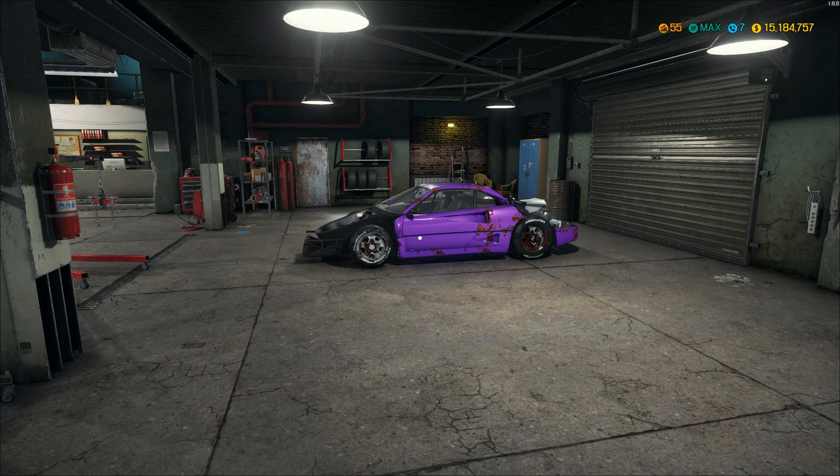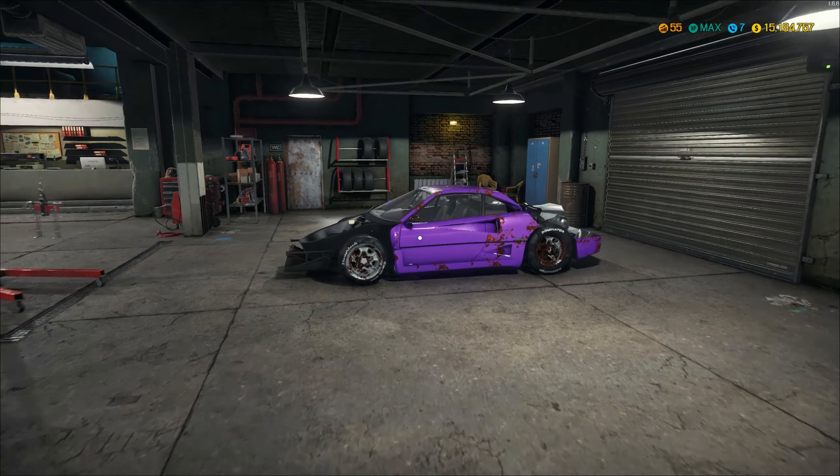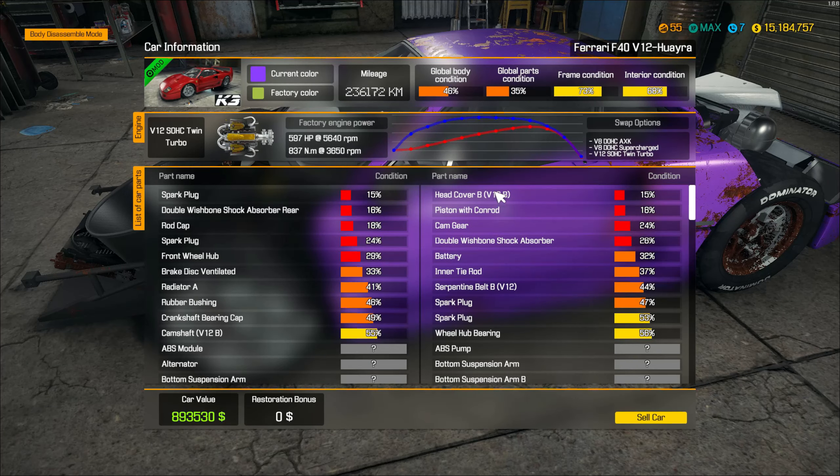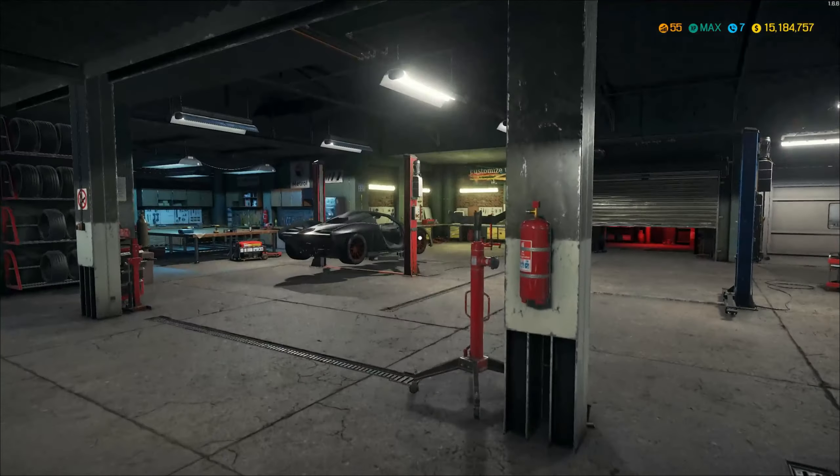We have a sorry-looking Ferrari F40. I think this is the Liberty Walk version, but no, I'm getting it mixed up with something else. It's a strange mix of a car — a Ferrari F40 with, for some reason, a V12 Fuaira engine in there. I might take that out and put a V8 in there, because that's what it's supposed to have.